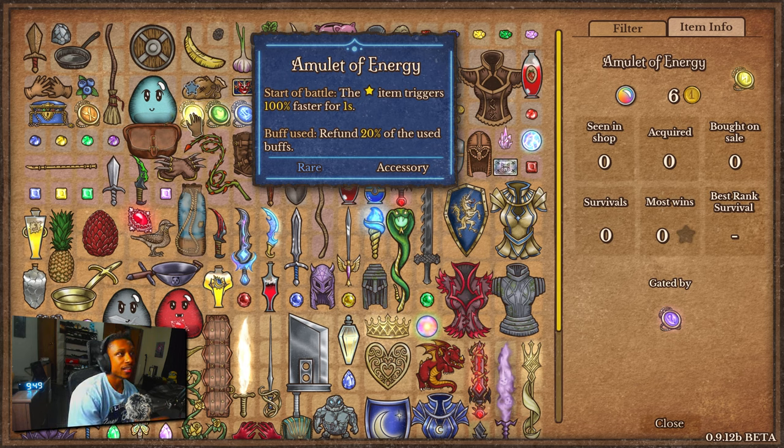The next one is the Amulet of Energy. The start item trick is 100% faster for one second, and whenever a buff is used it refunds 20% of that used buff. I don't think the big thing here is the star item triggering 100% faster for one second, because it's only one second. But the fact that you can now refund buffs is insane.